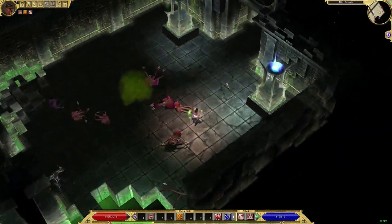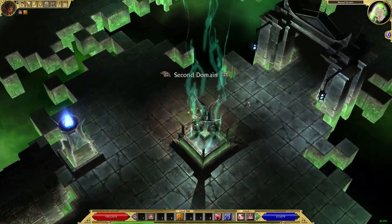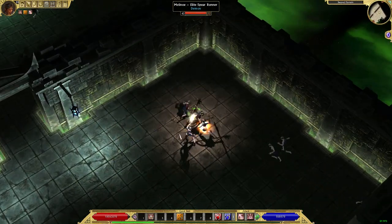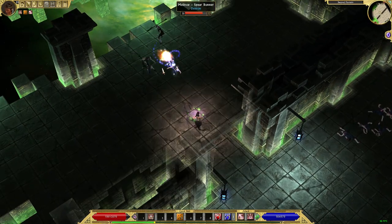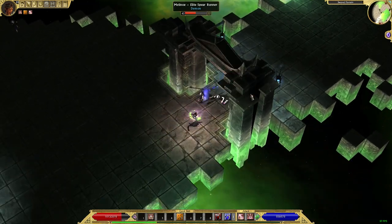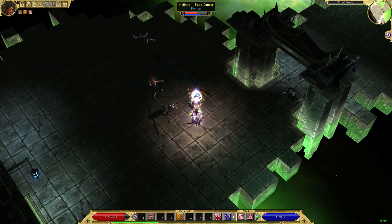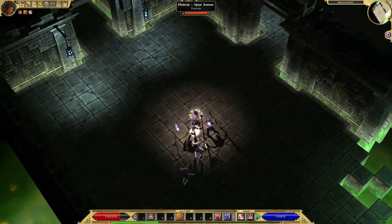Second domain is more of the same, with the exception of one thing — there's a quest monster here, one of the Stone Guardians. There are four stones in total: a frost stone, a fire stone, a poison stone, and a magic stone. The first one we already have. The second one we get here — the poison stone.